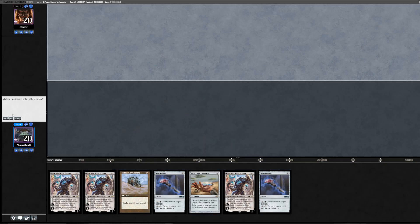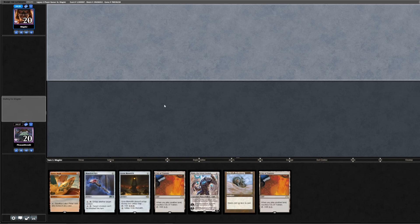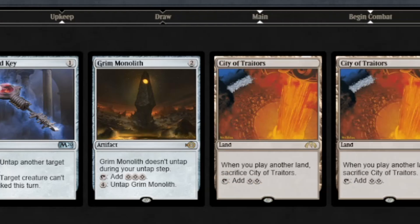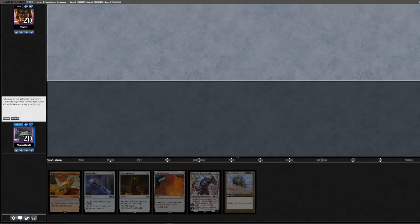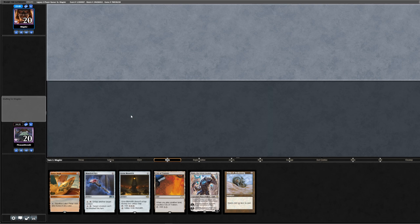This is our opening hand: triple Karn with a load of artifacts. This is rubbish. After a Mulligan we have two lands, Grim Monolith, and Karn. I think I keep this — I'm gonna keep this and bottom the other land. I'm not really good with this deck, so I could just fumble my way through this. But let's see how it goes.